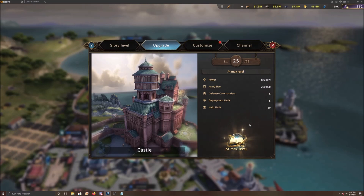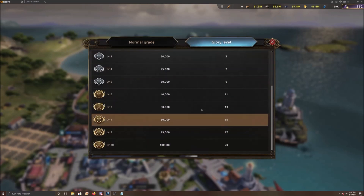Along with the rest of your buffs for commanders and deployment, the main focus today is army size. You get 200,000 capacity from the castle upgrade. On top of that, the glory level was added, giving you another 100,000, so you're looking at 300,000 troops just from your castle. Highly advised to do this.